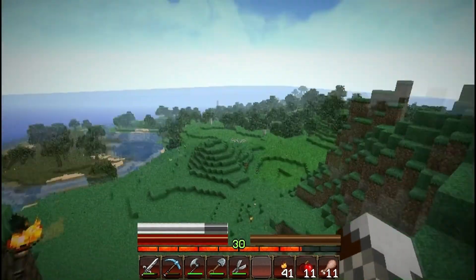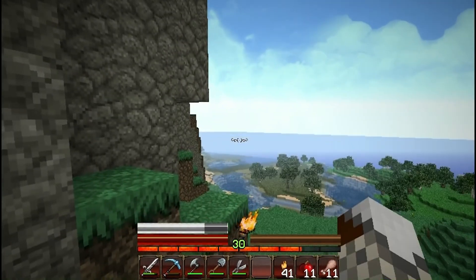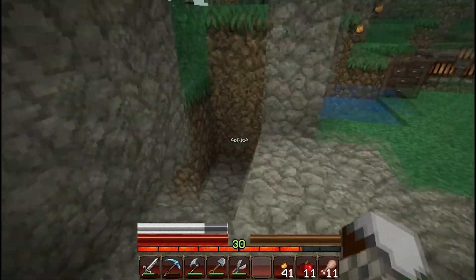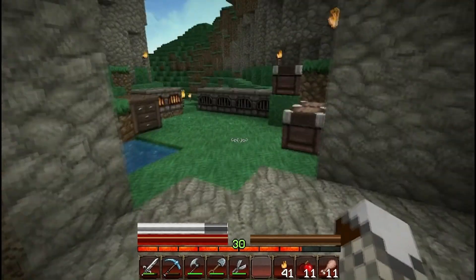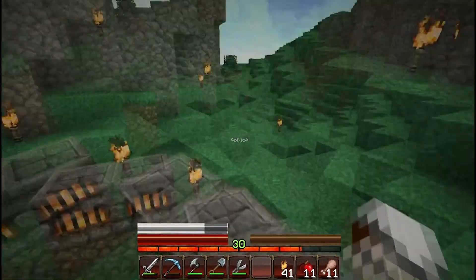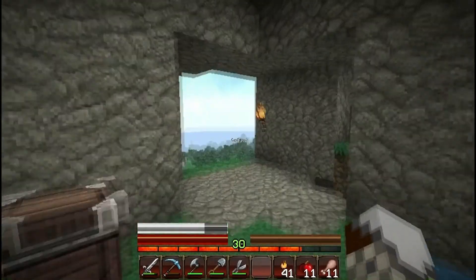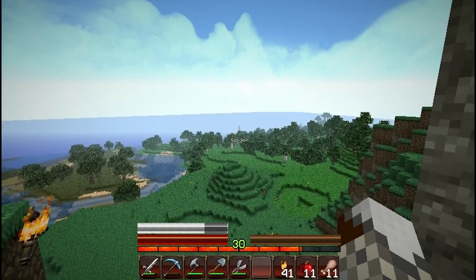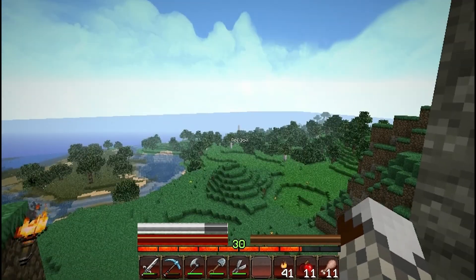I basically cleared out this whole area that had trees. There's a small jungle back there where I got the jungle wood, and then the vines from the swamp right there. This little circle stairway goes down all the way to bedrock, and I have mines going all the way down, going off in separate directions. That sand sticking up — that's the monster spawner over there.